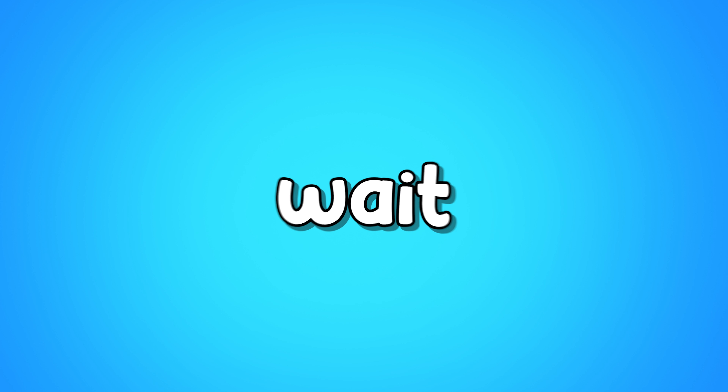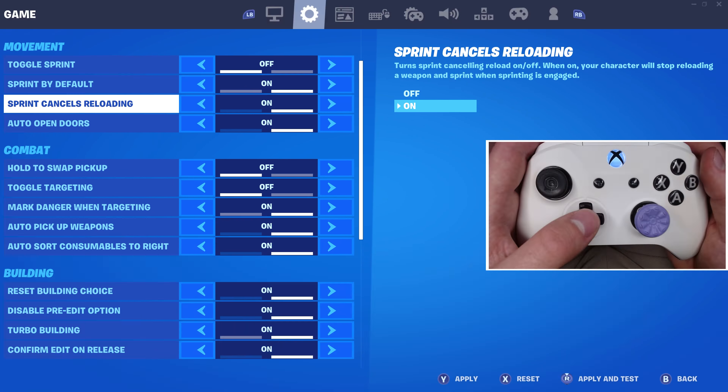If you want another bonus aim assist trick, wait until the end. Toggle sprint, turn off. Sprint by default, on.